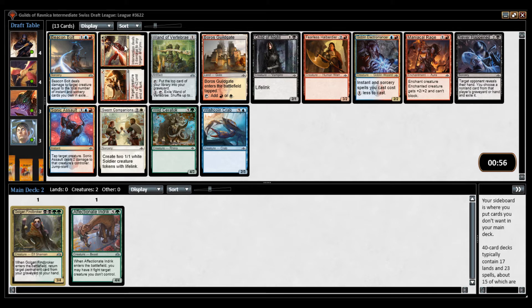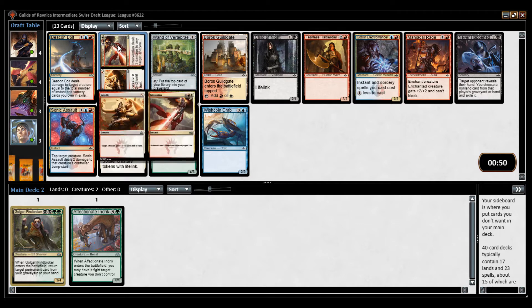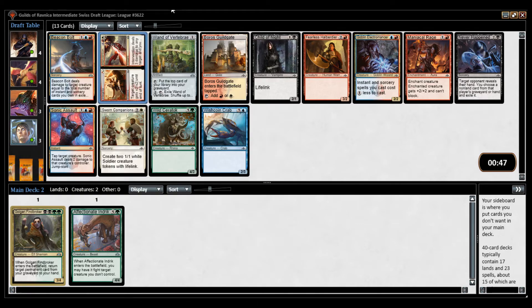So I always have to look at this multicolor spell — if you can cast either half. This time I can't because it's red-white hybrid, but it is a Lightning Helix for 4 mana, which is not super great but playable of course.